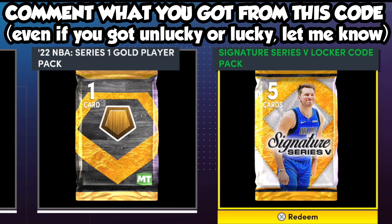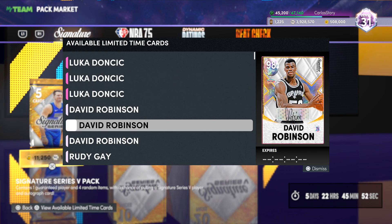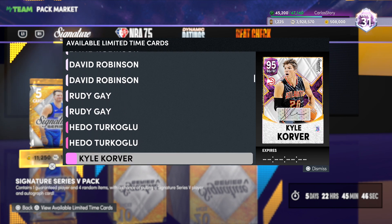This locker code goes straight to your unopened packs, and you also end up getting a clothing item in MyCareer. What you get is a Series 5 pack, so you have a chance of pulling any of the new players — dark matter Luca, galaxy opals, pink diamonds, amethysts, rubies, and so on. You could also pull a dynamic rating player, a heat check, or a basic card. Let me know in the comments what you guys ended up getting from that locker code.